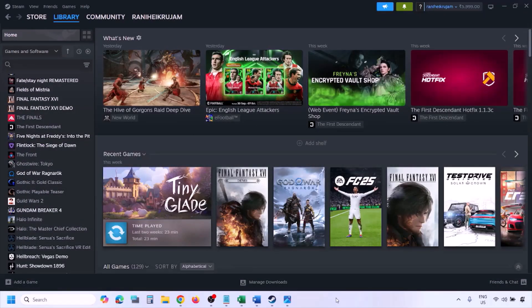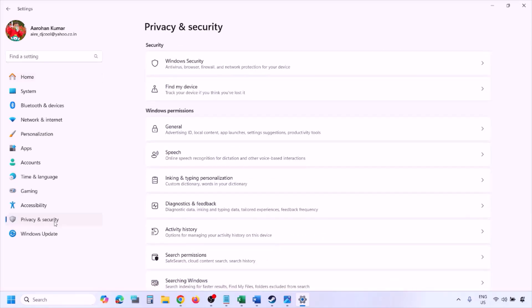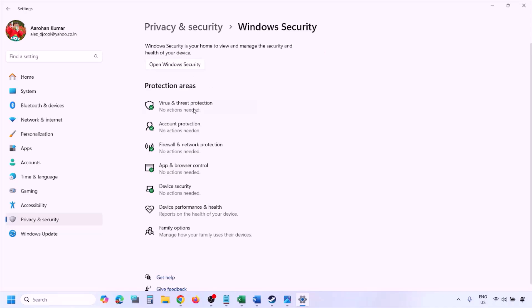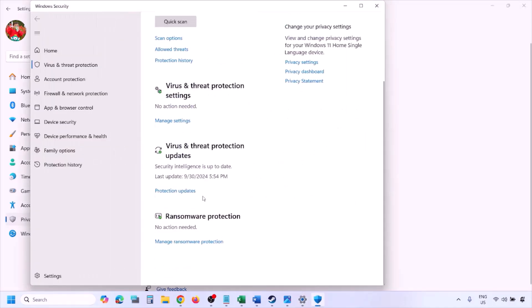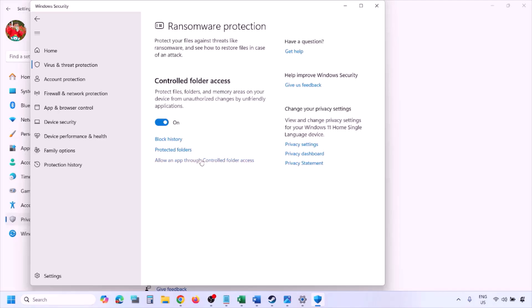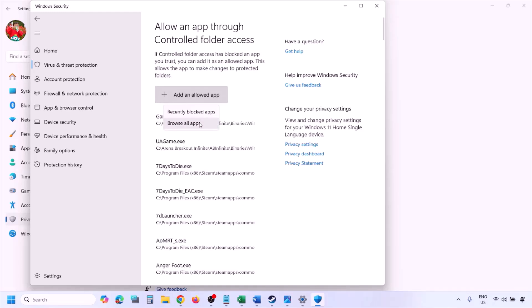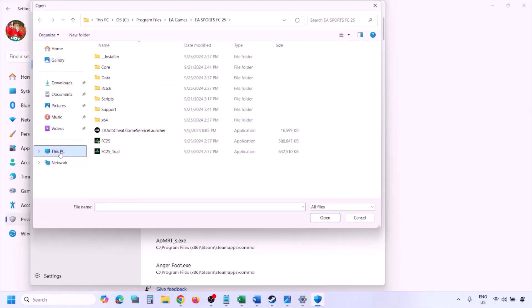To add the game exe file to Windows Security, open Windows Settings and go to Privacy and Security (Windows 11) or Update and Security then Windows Security (Windows 10). Click on Virus and Threat Protection, scroll down and click on Manage Ransomware Protection, then click on 'Allow an app through Controlled Folder Access,' click Yes to allow, and then click on Add an Allowed App, then Browse All Apps.